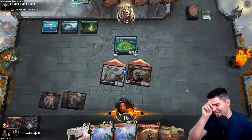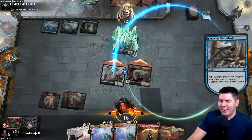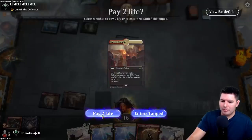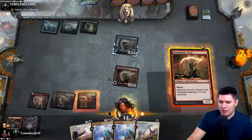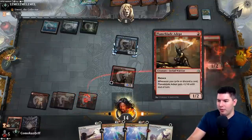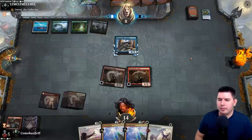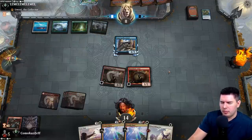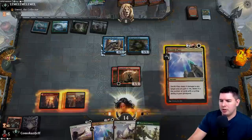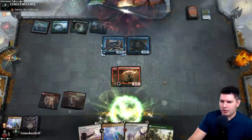Yes, we got a land! Oh no, never saw it coming — down to eight. Shock ourselves. Flourishing Fox — we're just chump blocking anyway. Flame Blade Adept gives us a higher chance of winning through this plan. Maybe they won't actually attack in. Zenith Flare is the game now. Pollywog Symbiote needs blockers out and we have the Zenith Flare — dude, the card is so good, it's ridiculous. Good game!